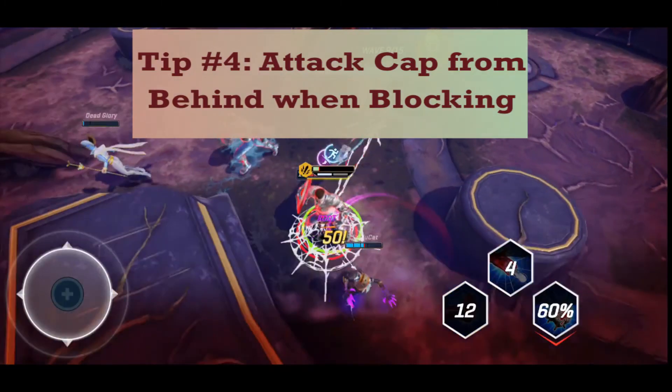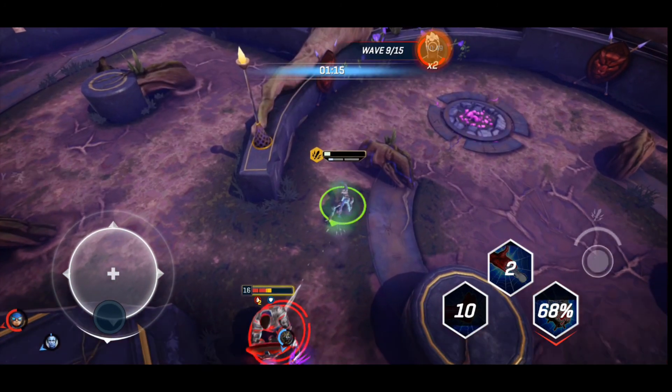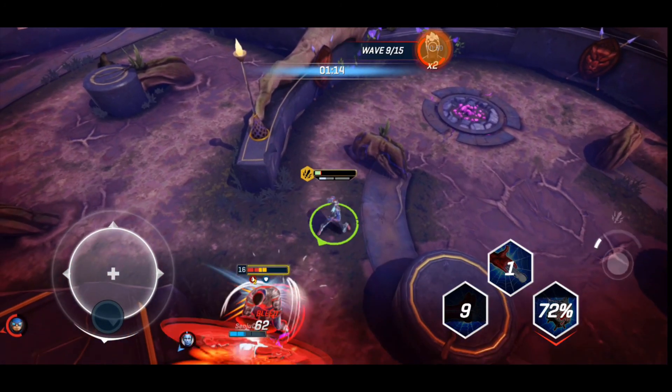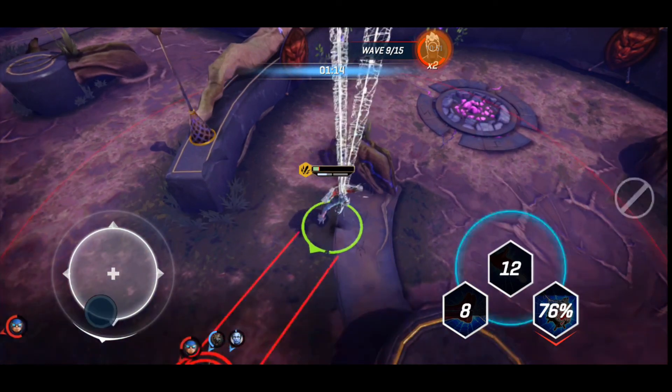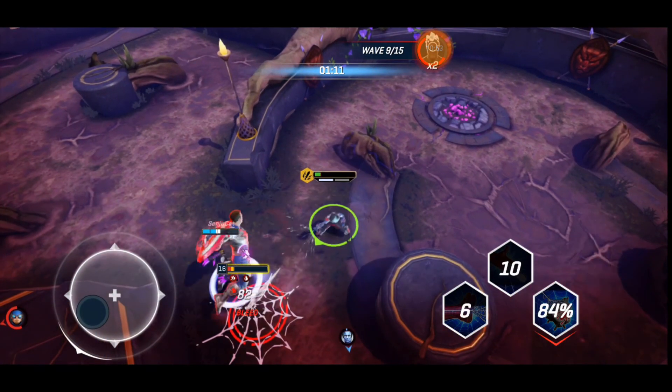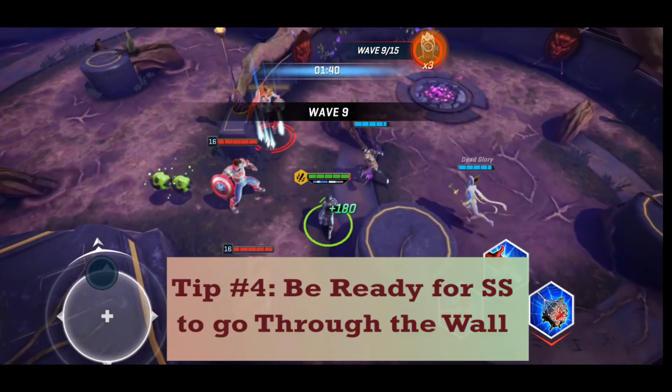Tip number 4: Attack Captain America from behind while he's blocking. Navigating Captain America's shield is a fundamental part of finishing Onslaught. If you are able to get behind him, the damage will get through and you can take him down, even while he's blocking.